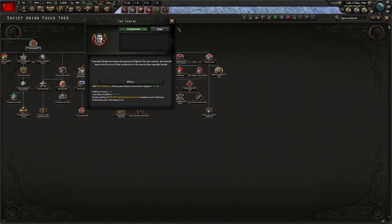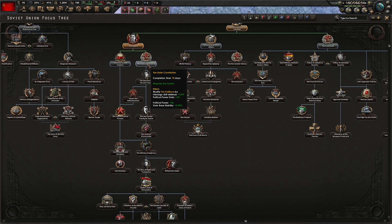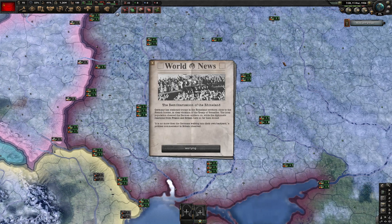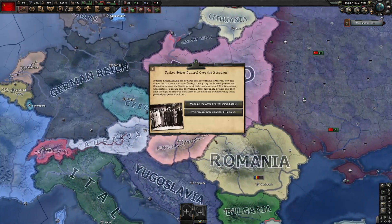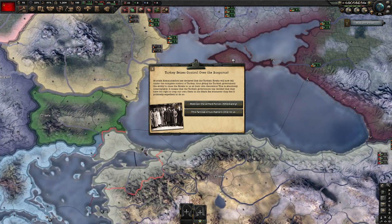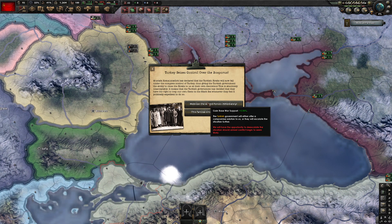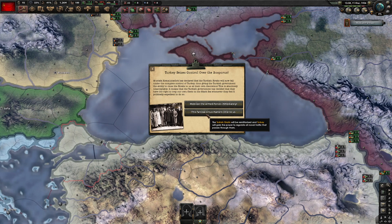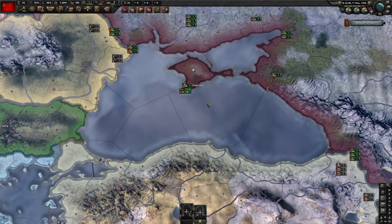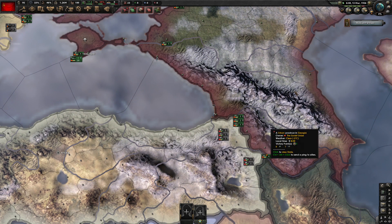Now we can edit those divisions. I want to rush down to the purge — I want to do that ASAP. The Rhineland is militarized, can't do much about that. Turkey wants control of the Bosphorus — do you want to get 5% war support and maybe Turkey will be angry, or just let them do whatever they want? I'm going to take the war support. Turkey can be angry — playing historical, they're not going to go to war with us.